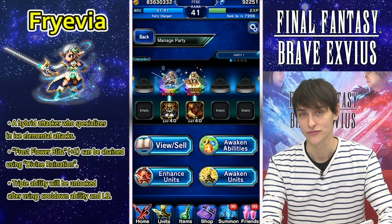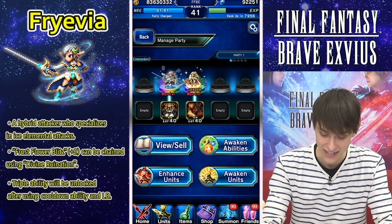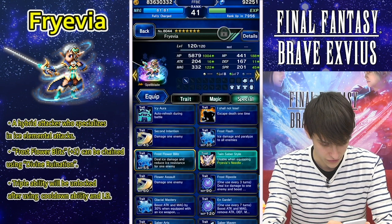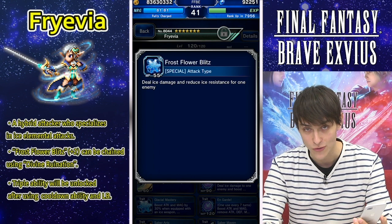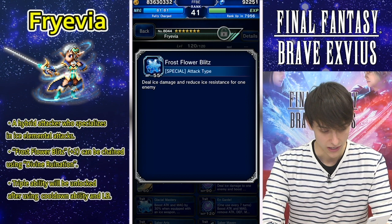First, Frevia — because there's two of them. She's going to be a hybrid attacker specialized in ice. She's going to have some really powerful abilities such as Frost Flower Blitz. It will deal ice damage and reduce ice resistance for one enemy — reducing the ice resistance by 75%, which is really significant and can cause her ice attacks to deal a lot of damage. It can also chain with Divine Ruination, leading to some really powerful combinations with your party.